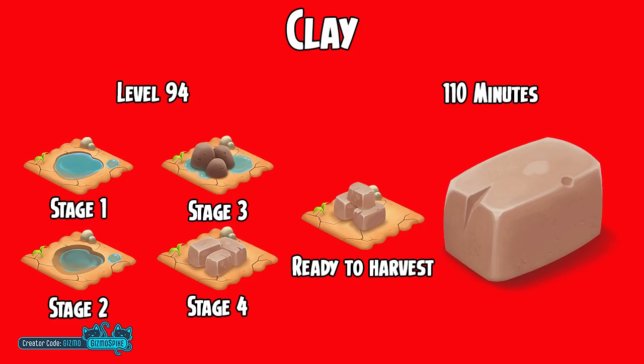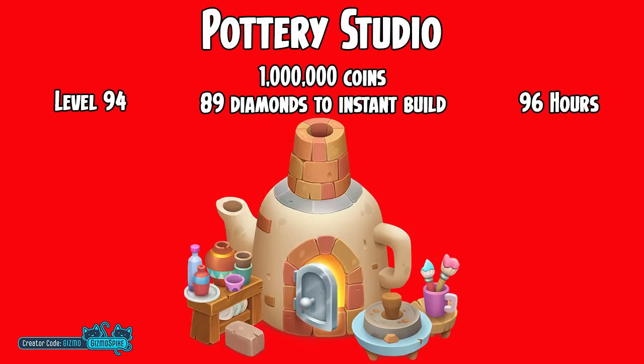First up, we are getting a new crop. Clay is coming to the game — it will unlock at level 94 and take 110 minutes to grow. And of course, with clay coming, we're going to need a new machine to put the clay into to make some new products. So say hello to the pottery studio. The pottery studio unlocks at level 94 and will cost 1 million coins. It will take 96 hours to build, or you can build it instantly by paying 89 diamonds. This is a pretty expensive machine, so make sure you start saving up those coins.